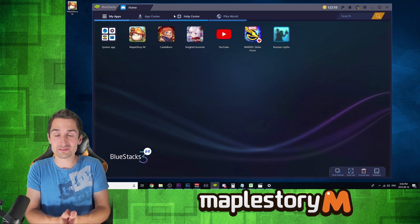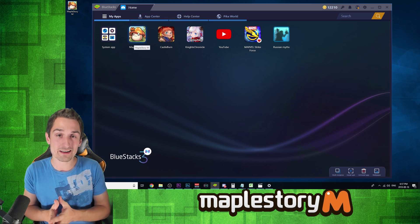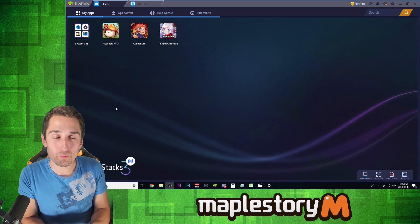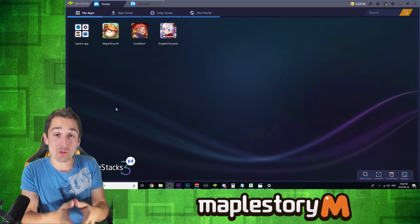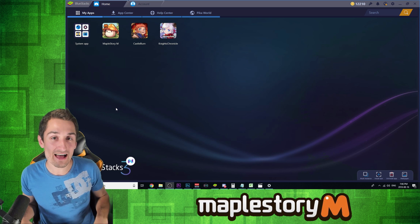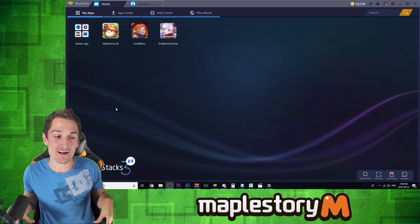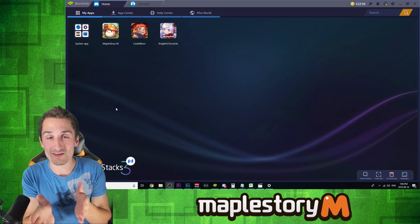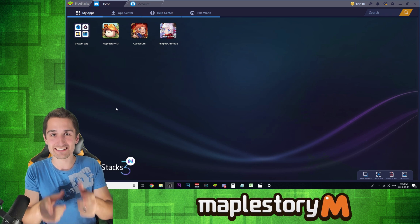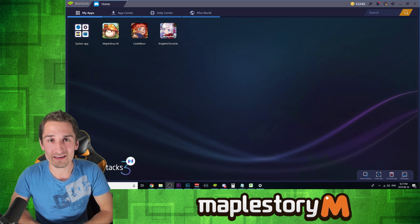And that's basically it — that's BlueStacks: how to get it, download it, install it, and get MapleStory M up and running on your PC or Mac. Let me remind you that BlueStacks has given me three one-month premium BlueStacks accounts to give away. To enter, make sure to subscribe to the channel, like this video, and comment 'stay classy' in the comments below. I'll be choosing the winners in one week — I uploaded this video on Friday August 17th, and I'll be choosing winners on Friday August 24th. Thanks as always for checking out my video everyone — until next time, stay classy.